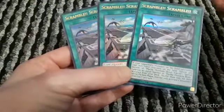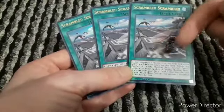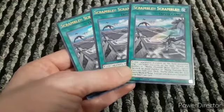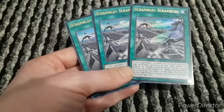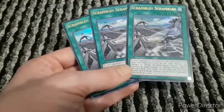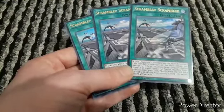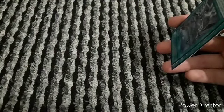Now onto spells. First we have three copies of the quick spell Scramble Scramble. If your opponent's monsters on the field outnumber your non-token monsters on the field, tribute any number of Mecha Phantom Beast tokens, then special summon an equal number of Mecha Phantom Beast monsters from your deck, and shuffle them into the deck during the end phase. You can only activate one Scramble Scramble per turn. This could prove useful mainly if you built this deck as an XYZ base - you could immediately summon out a good variety if you've got nothing but tokens and your opponent has a field full of monsters.